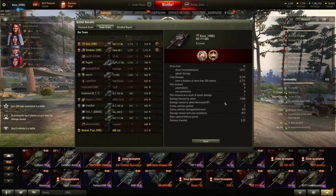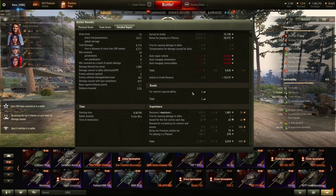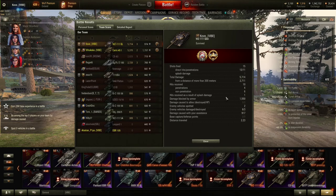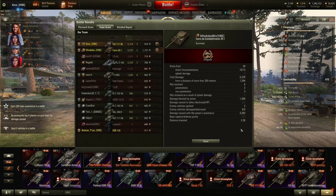We obviously hit a lot more shots in the more accurate Kulen. The Chieftain totally doesn't have 0.3 accuracy or anything. We traveled a lot more distance in this game because we had to run around a circle on Highway - it's just a garbage map. Used all three consumables in this game, which means losing 60,000 credits for no reason. But we did make credits in this one because I was playing in a platoon.